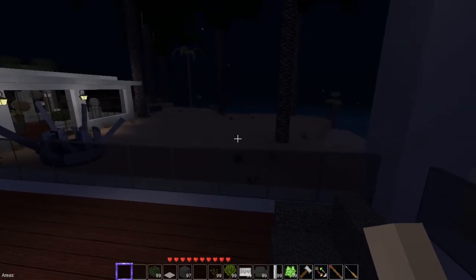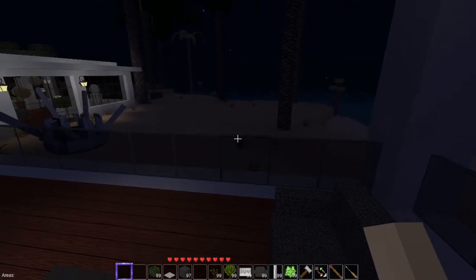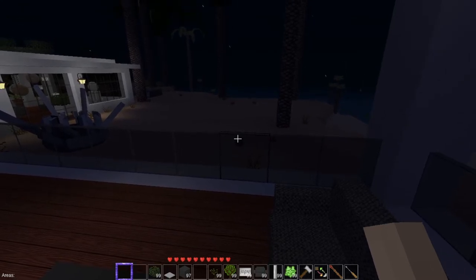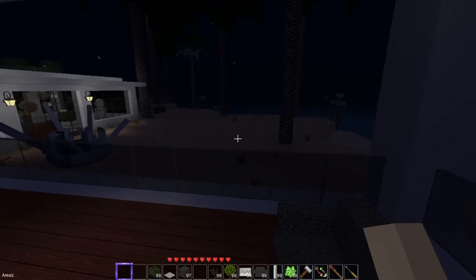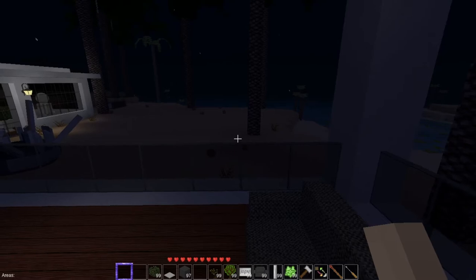And we're back where we started. So that was a look at the flashlight and how to make the flashlight work. I had to go into the config file — I went into the flashlight.lua file and added it to creative inventory, because it will not show up in your creative inventory.